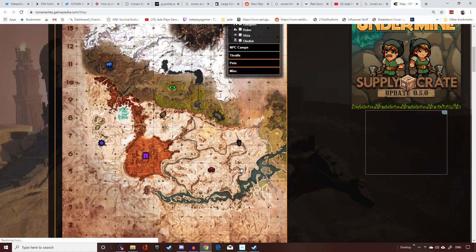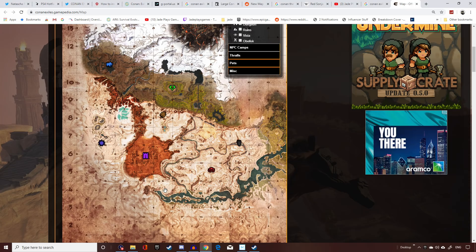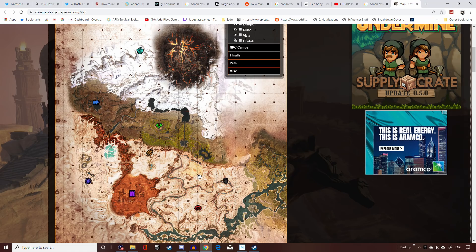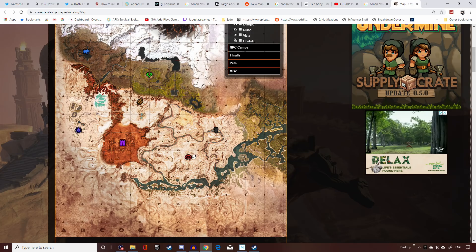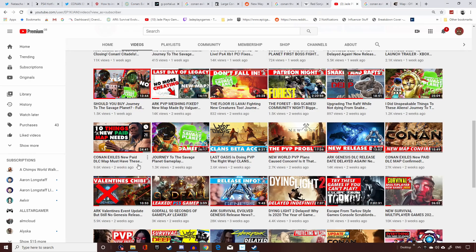Since Dune is set in a desert environment with giant worms, the next Conan map can't focus heavily on deserts — that would be too much rehashing. Maybe more grasslands as a starting area, or something like islands near the coast, similar to how ARK does it. As I mentioned in my '10 things I want' video, being able to spawn at multiple different points rather than one area and trekking all the way north would make base placement much more interesting.